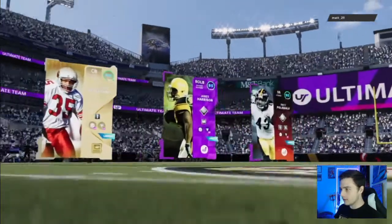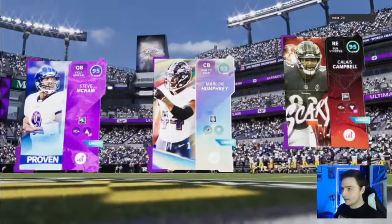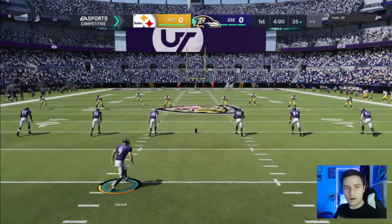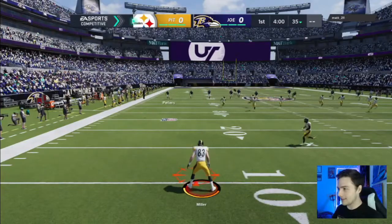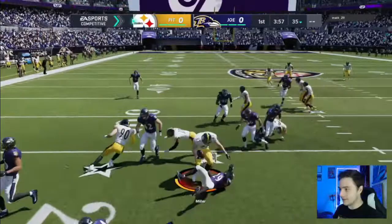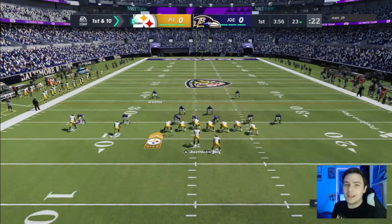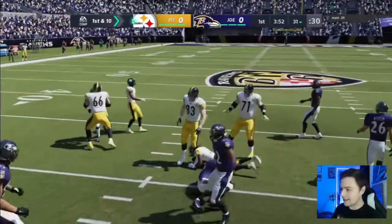Oh, 95 Troy Polamalu — that's kind of intimidating. I'm not really worried about James Harrison because he's slow, but Troy is definitely going to be a problem. We're playing the Steelers on Thanksgiving Day — this is the closest thing you're gonna get to an actual Thanksgiving game. Wait, I think this might be a Steelers theme team. What luck! We gotta win this game now, I need some revenge after that last game we lost.